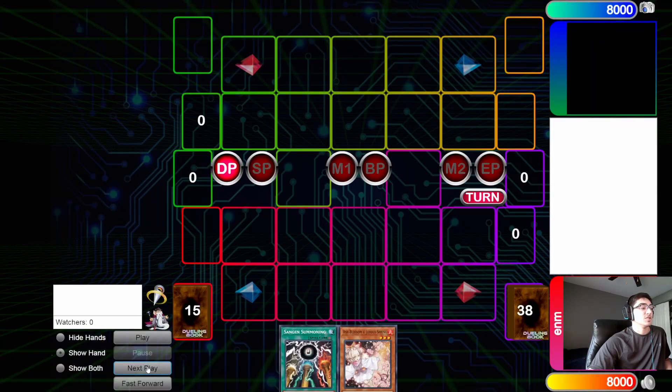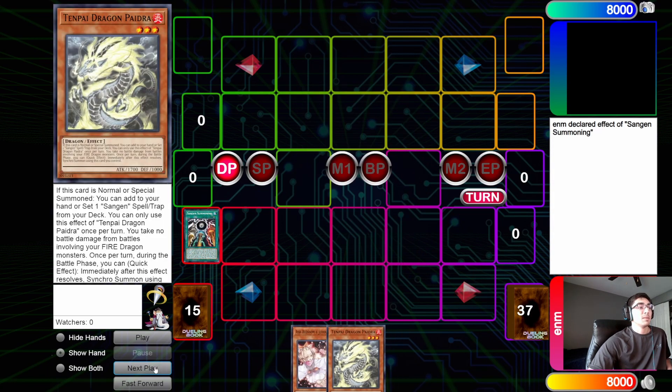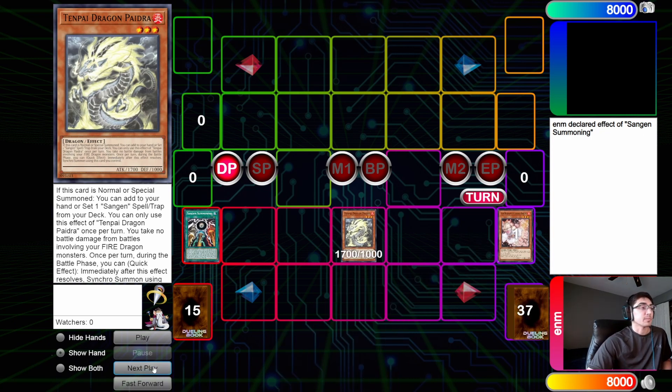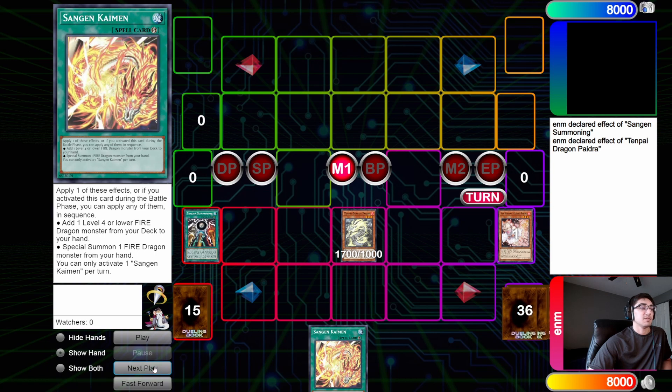So let's get into the last combo for today — the generic OTK with Tenpai. If you're interested in how Tenpai plays, here's a great example. We start by activating the field spell. The field spell adds any Tenpai monster, but we have to discard a card, so we discard the Ash Blossom and Joy Spring we don't need for the OTK. We normal summon Phaedra — Phaedra's effect, this is in main phase by the way, grabs Kaiman.